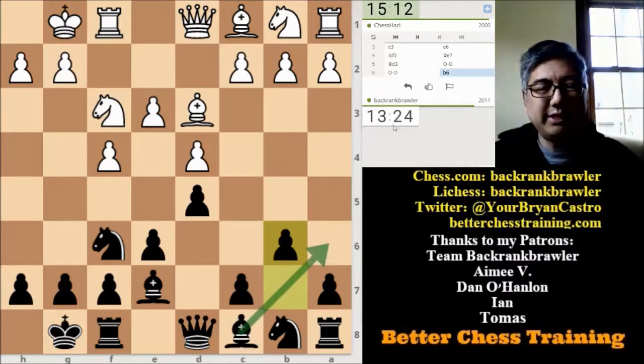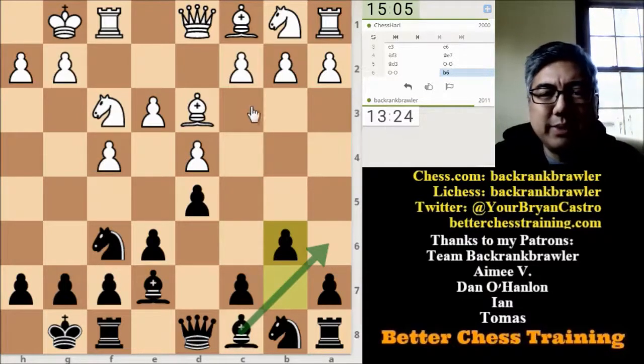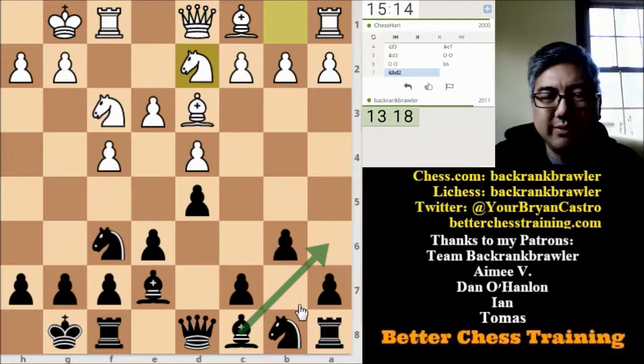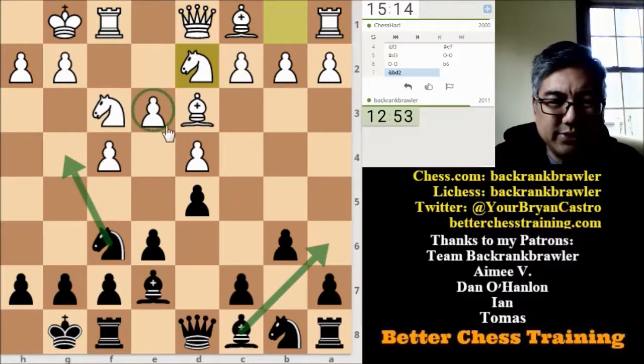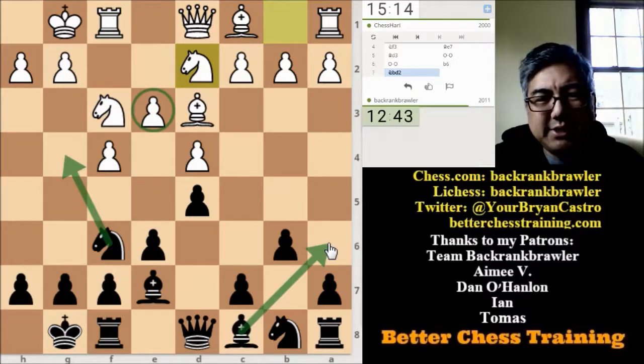The idea is I want to play Bishop to a6, trading off this dangerous bishop. Now is the time to do it, because if White can get c3 in and eventually move the rook out of the way, it won't be great. This is interesting — he's got a knight here and I'm wondering if he's thinking that if I play Bishop to a6 he'll play c4. I'm also wondering about something like Knight to g4 targeting e2, which would force him to move this knight.